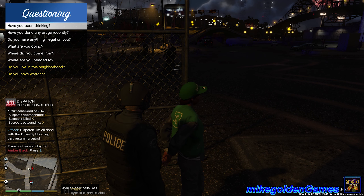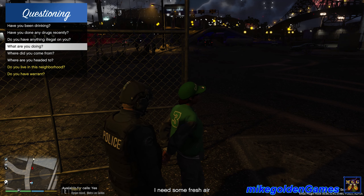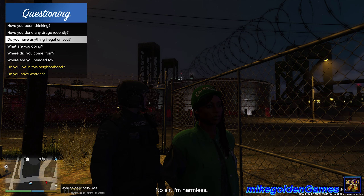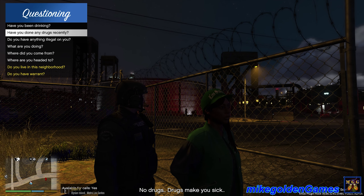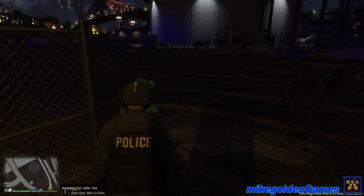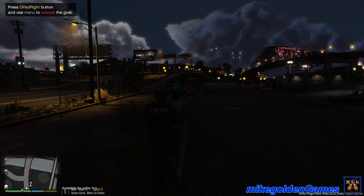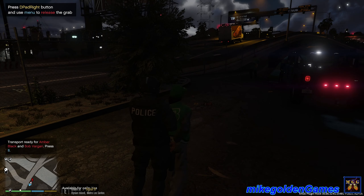Ma'am, you wanna tell me what you were doing tonight? Do you have anything illegal on you? Anything that's sharp that's gonna stab me, poke me, or stick me? No, you're harmless. Have you been drinking tonight, ma'am? No. And have you done any drugs recently? No drugs. I'm going to pat you down now. Because she is a female, we're gonna take her over by our vehicle. Dispatch, we're gonna bring her back to our vehicle and search her. I gotta have it on dash cam just in case they try to sue us. The sky looks beautiful tonight.